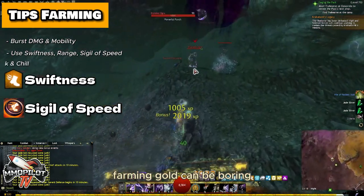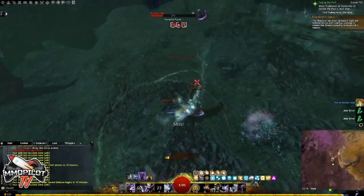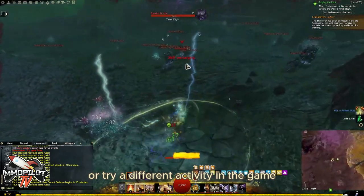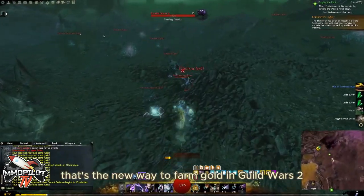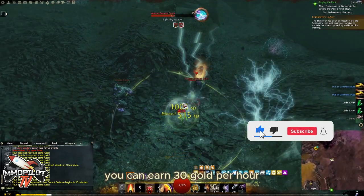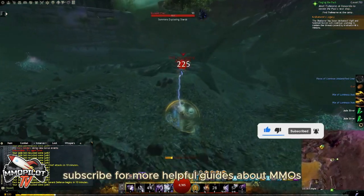Farming gold can be boring, so make sure to take breaks every so often. If you are feeling bored, you can try farming at a different location or try a different activity in the game. That's the new way to farm gold in Guild Wars 2 — by following the tips above, you can earn 30 gold per hour. Thank you for watching. Subscribe for more helpful guides about MMOs.